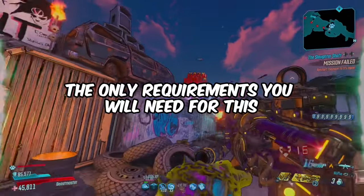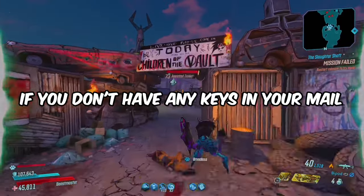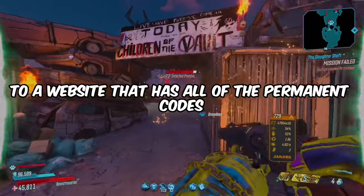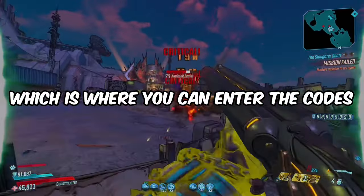The only requirement you will need is that you have a golden key or a diamond key that is not redeemed from your mail. If you don't have any keys in your mail, I will leave a link to a website that has all of the permanent codes, as well as a link to the Shift website where you can enter the codes.